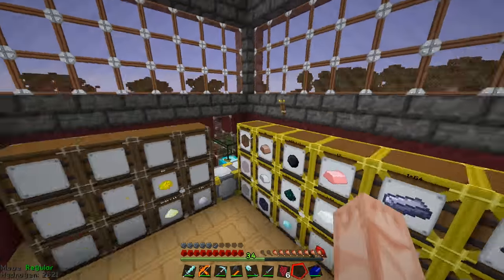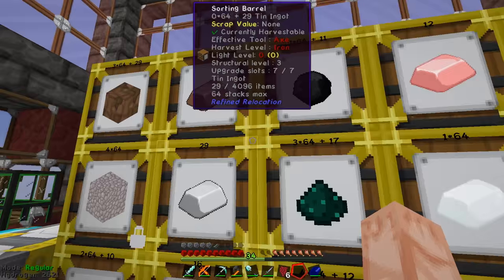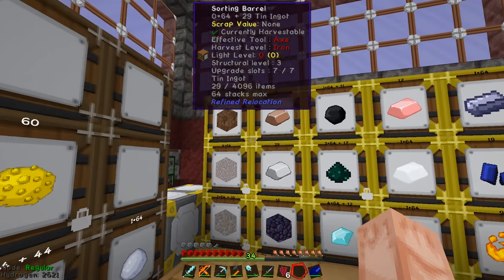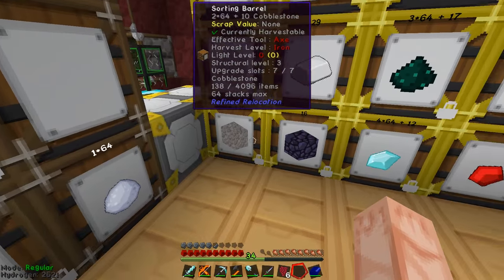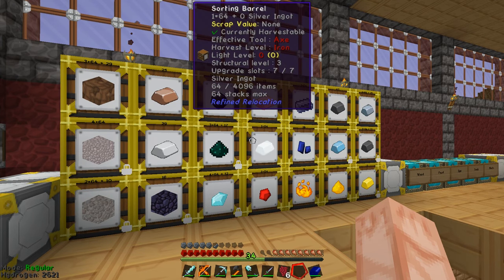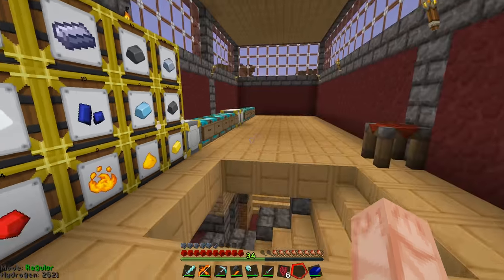I've got refined relocation barrels, and sorting barrels for the things we're going to get a lot of — like loads of dirt, loads of cobblestone, obsidian, diamonds, things that I want to just stack rather than put in separate chests, like iron bars.